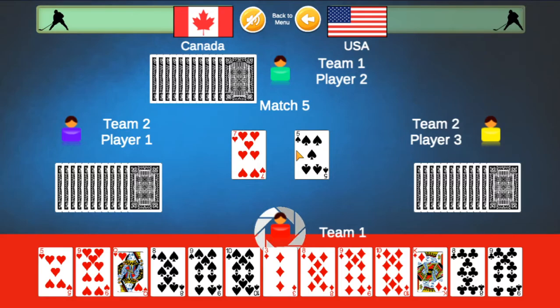Each player is dealt 13 cards. You score goals by matching the card played in the middle. Your objective is to score goals by matching the card played in the middle and having more goals than your opponent after 3 periods. So if there is a 5 in the middle and I play a 5, I match the card in the middle and I score a goal.